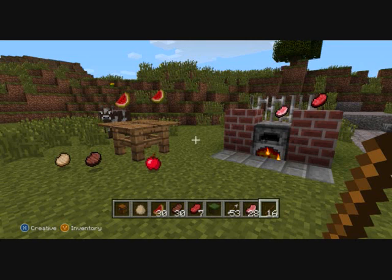Here we go — the first screenshot shows all the food basically. There is a cooked pork chop to your left, then steak, cooked steak, then an apple and two melon slices, a raw pork chop and raw steak.